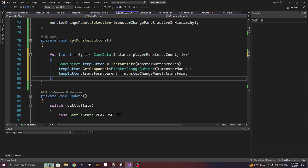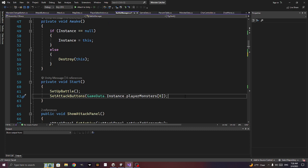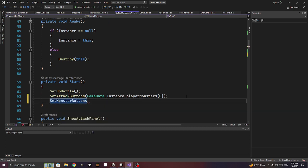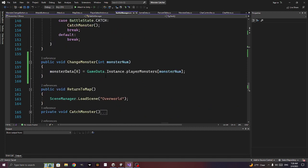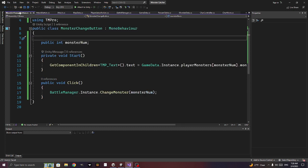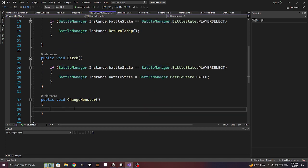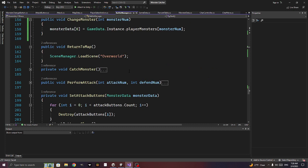We call set_monster_buttons at the top of show_change_monster_panel. Then in player select, we call battle_manager.instance.show this panel.